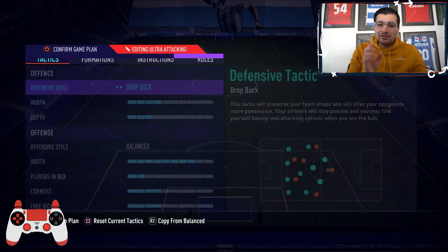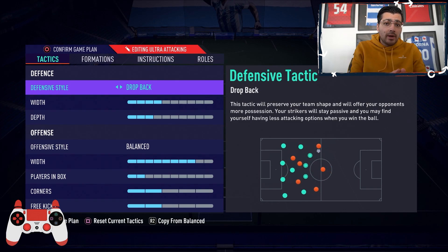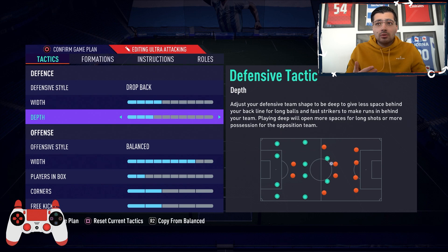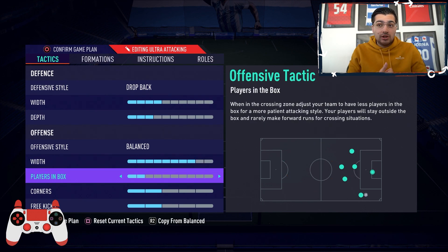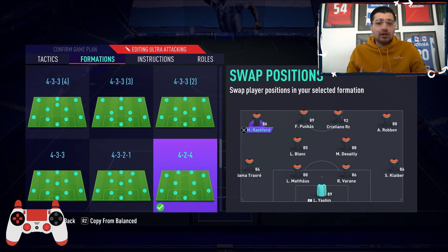The second tactic is the 4-2-4, a less commonly used formation for playing out of pressure. We use Drop Back on this because we have four attacking-minded players — having them drop back means you won't feel too vulnerable. It's just that initial counter-attacking moment that can be tricky. In the 4-2-4 it's very good to hold possession on your opponent's half. Tactically: depth on three, we don't want to give away too much space, but we don't want to let the opponent easily enter the box either. Offensive style is balanced, high width, and not many players in the box.